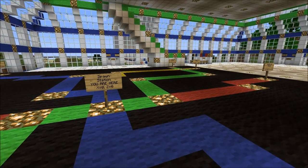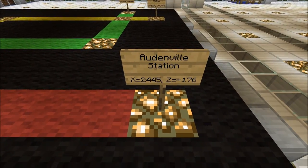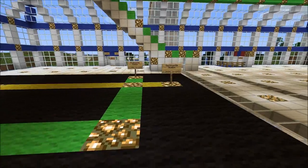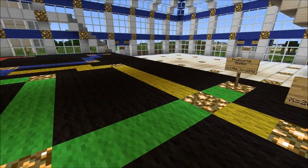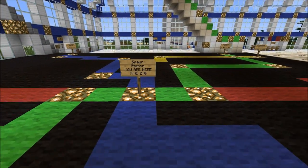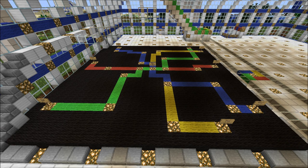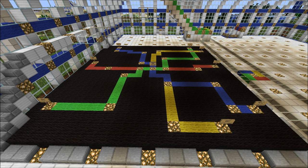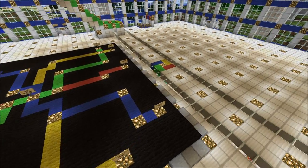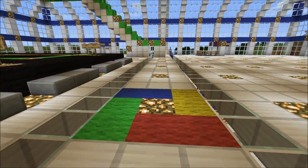I've also given names to the terminus stations of each line. For example, we've got Audenville Station over here, and that is the east terminus of the red line. There are also some more signs for other terminus stations. But for all the other stations — the ones in between the terminus and Spawn Station — those are currently unnamed. The idea is that as the server goes up and people start building things next to these stations, I'll be taking suggestions for names from the players. So if they build something cool, they'll get the station named after it.